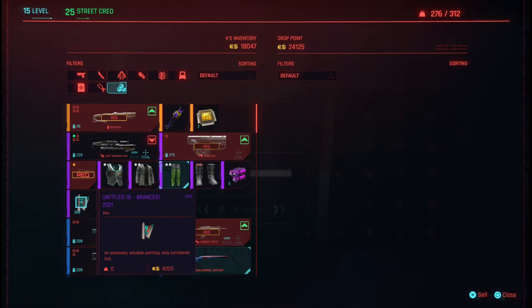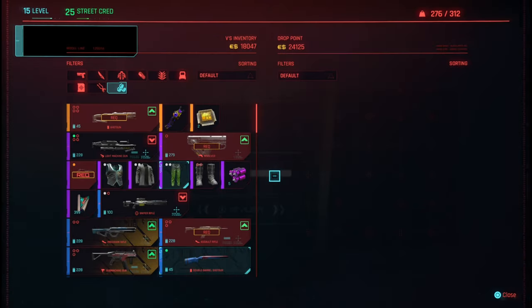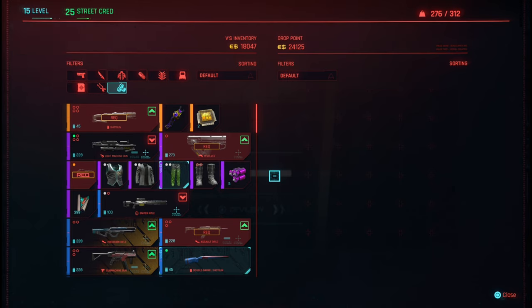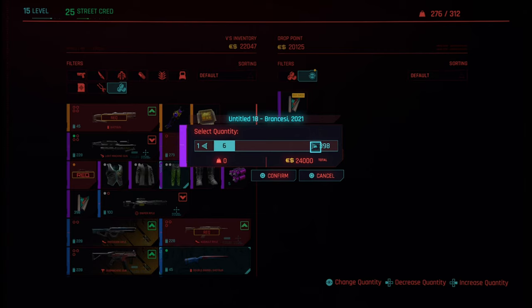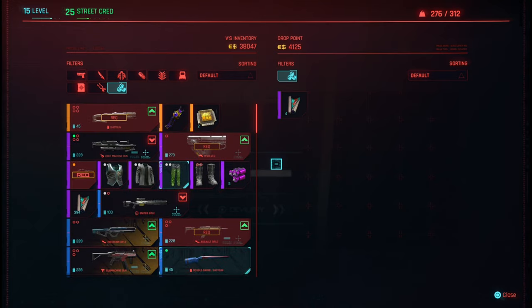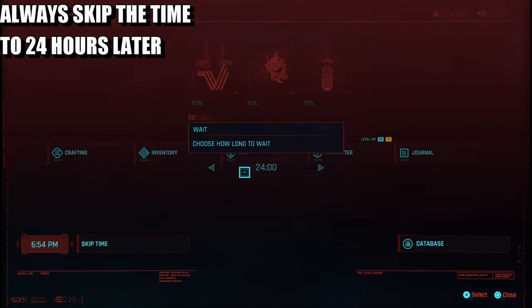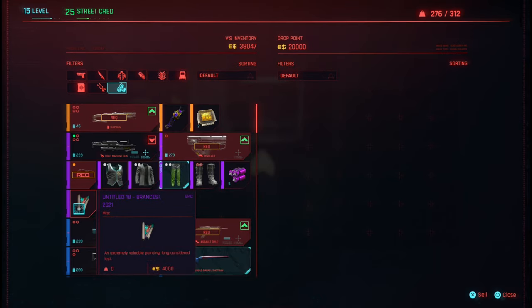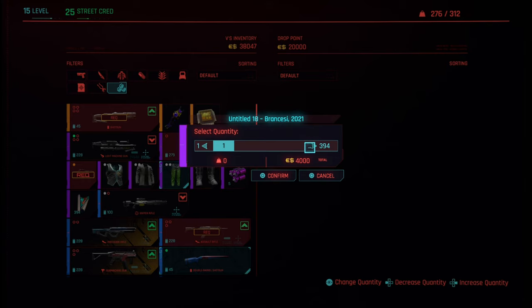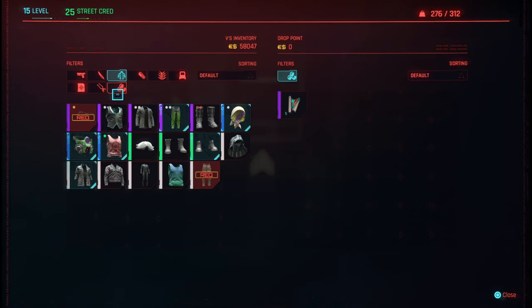Now I have 399 paintings. The vendor doesn't have enough money — they only have around 16 to 20 grand — so I need to do the time skip, confirm, sell for 20 grand again, grab that, and there we go. I've made a lot of money.